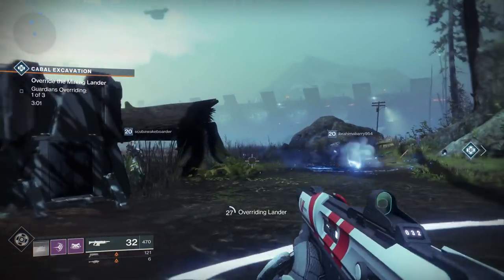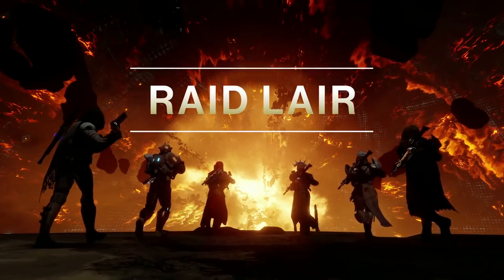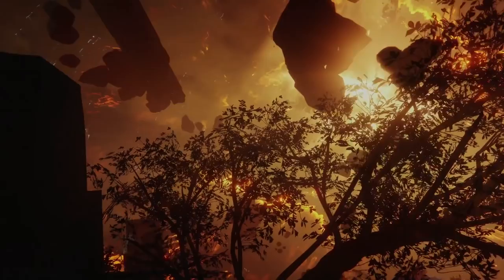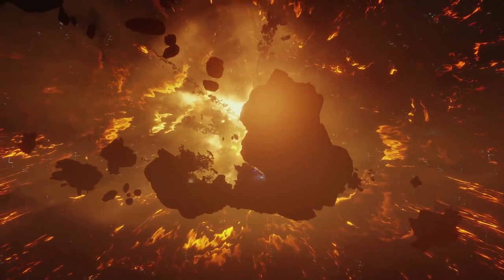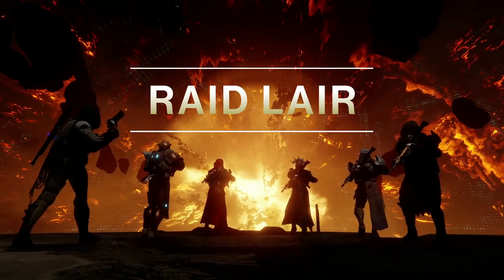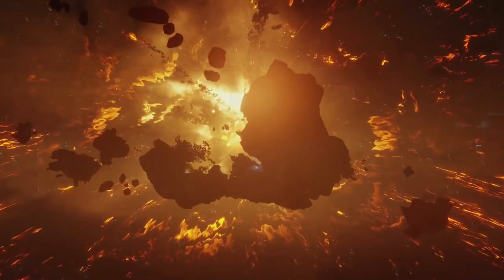Right after that we see six guardians flying towards what was previously Leviathan but now houses the brand new raid lair. We're immediately hit with an insane-looking vista — I'm not even sure what I'm looking at, but it's crazy — and then it moves into showcasing all six guardians walking into this area within the bowels of that massive Cabal ship, where the Eater of Worlds raid lair takes place.